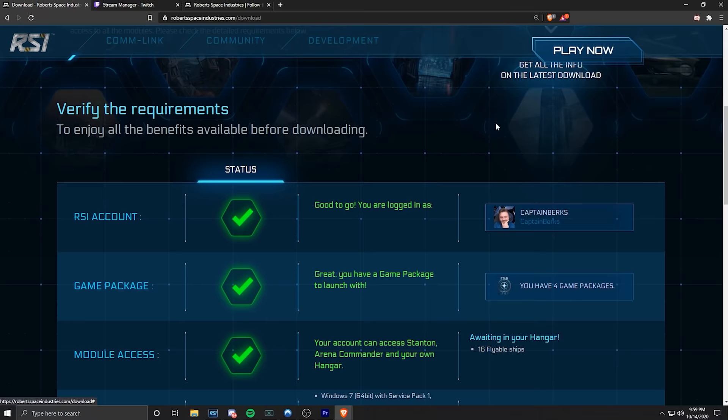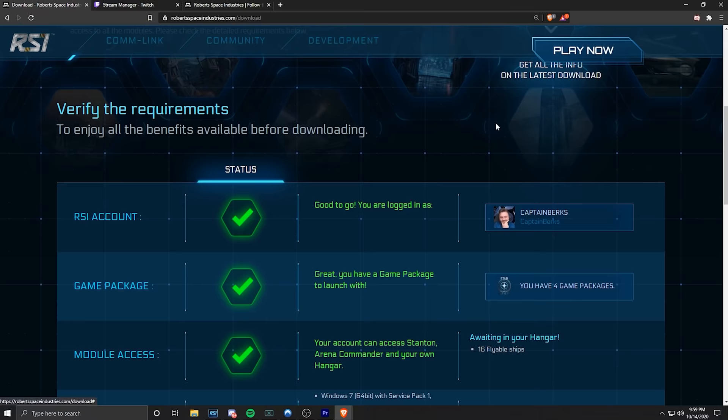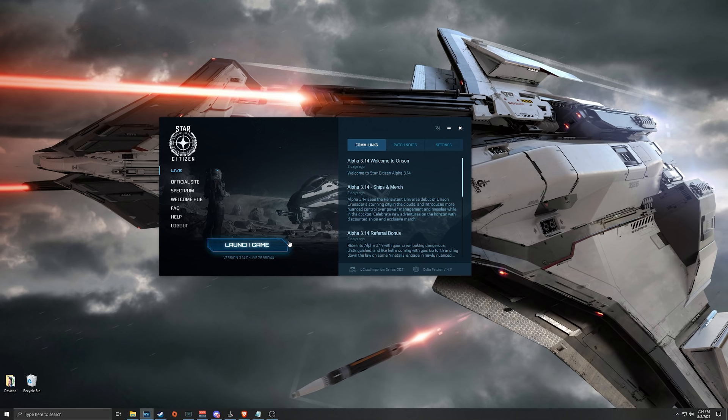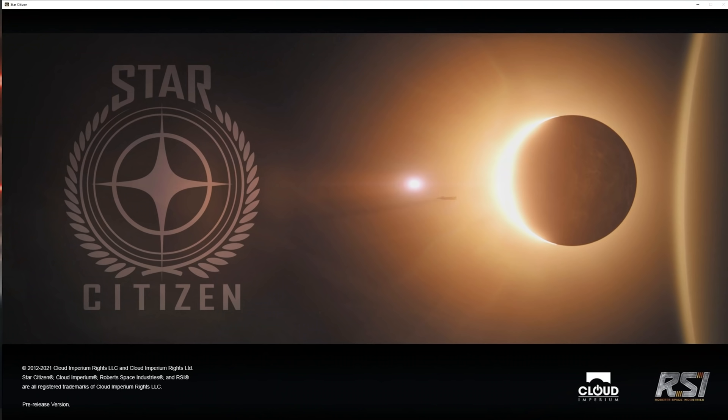After you've checked out, click Play Now in the top right. It'll give you a list of requirements — you want minimum 16 gigabytes of RAM, and you definitely want an SSD for Star Citizen; do not put Star Citizen on a hard drive. I've heard of people running Star Citizen on as low as a 960, though I wouldn't recommend it. The game is more CPU intensive. Once you have all the requirements done, click Download Now, download the launcher, sign in, click Install.